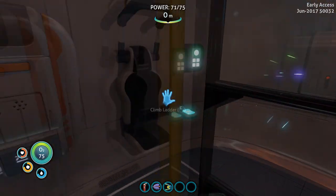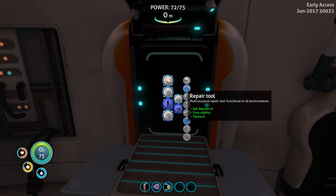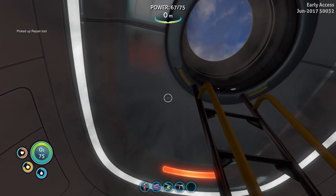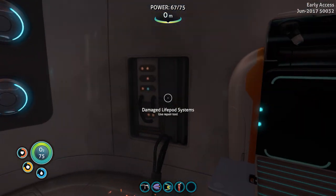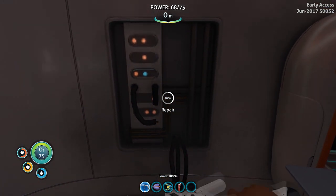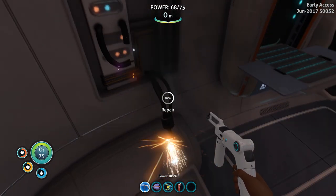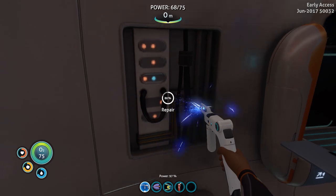Alright, we are back. Use fabricator — personal, tools. Repair tool — yes, give me that repair tool, I need to repair my ship. This is not a ship, this is some kind of a life ball, right? Alright, let's equip it. Use repair tool — I'm trying to use it. Right click. There we go — it's repairing slowly. Now I have electricity.